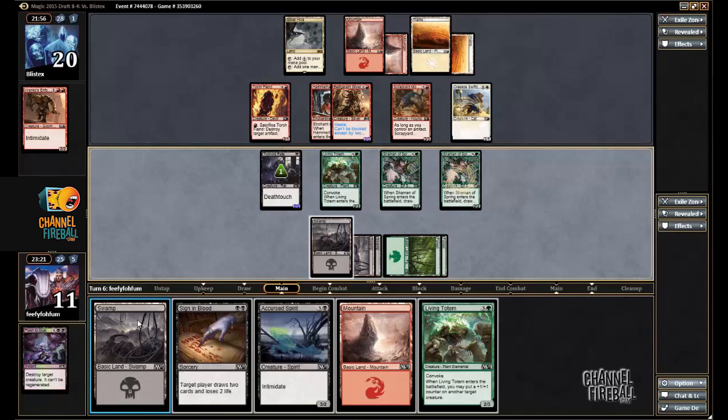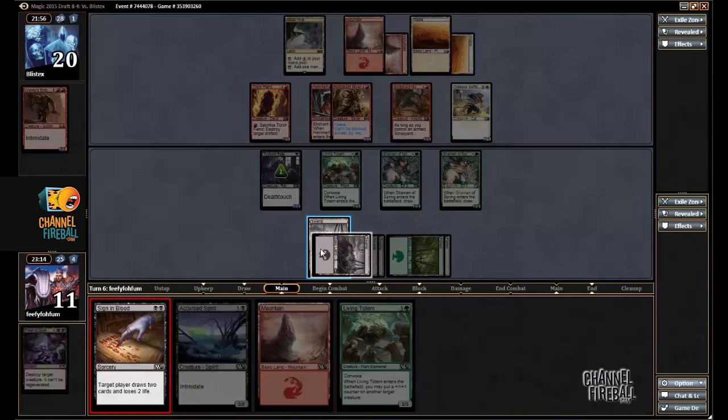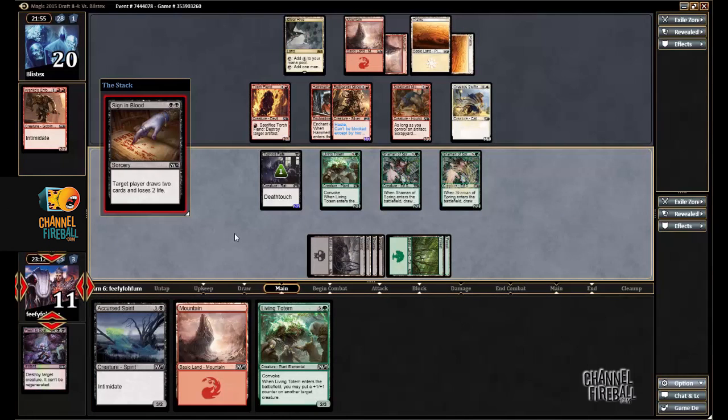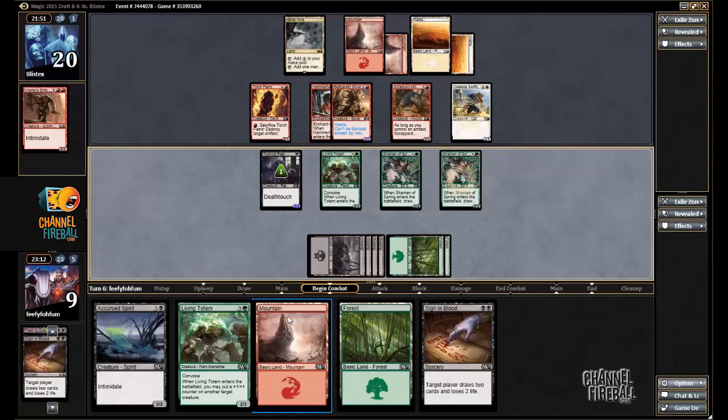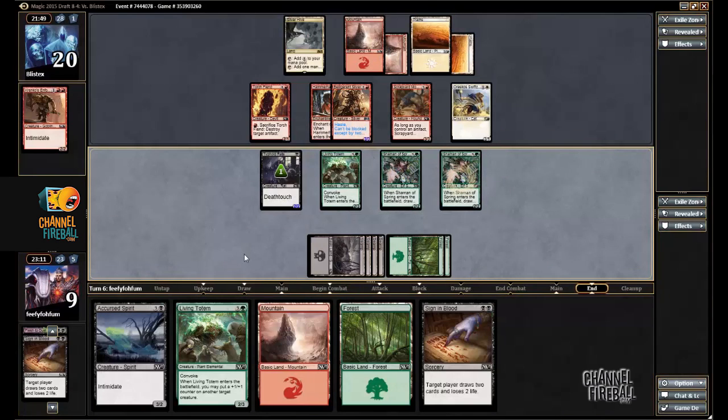Living Totem is interesting. I don't really want to tap down that much though, so I'm just going to cast Sign and Blood. With all this late game in my deck, I would be very happy to just trade all of my creatures across.